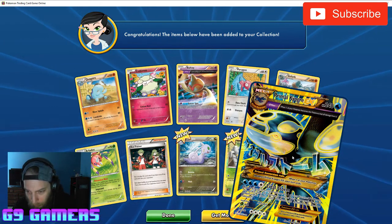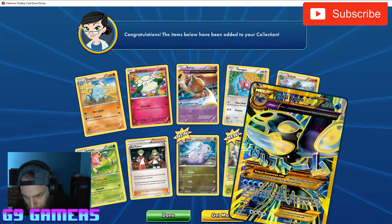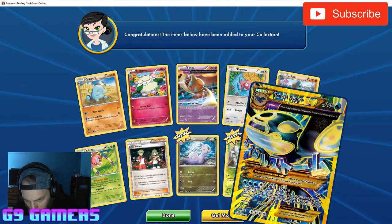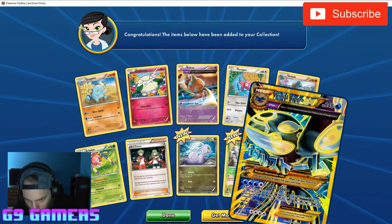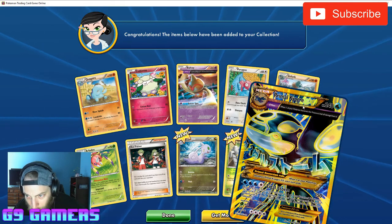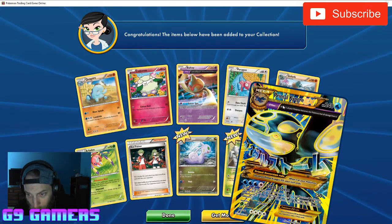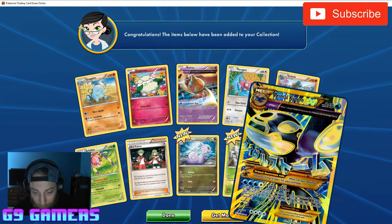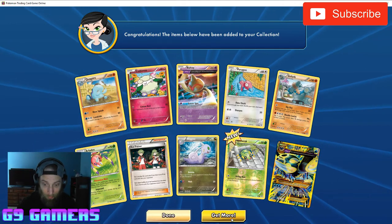It's a Primal Kyogre — that's super cool and it's a Mega! It's got Tidal Storm for 150 — move two energy from this Pokemon to one of your bench Pokemon. This attack also does 30 damage to each of your opponent's bench Pokemon EX. It's 240 HP and it evolves from Kyogre EX. That is a super cool Mega — way to save the best one for last!